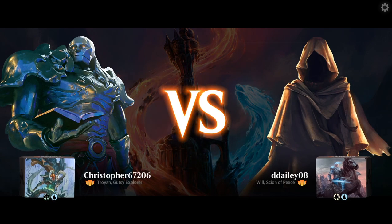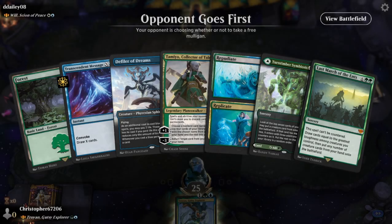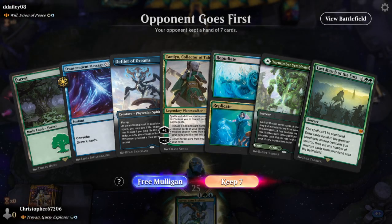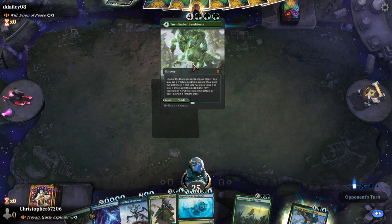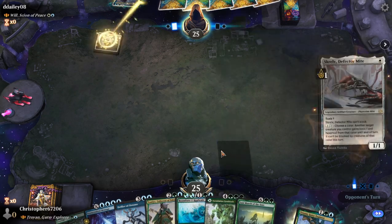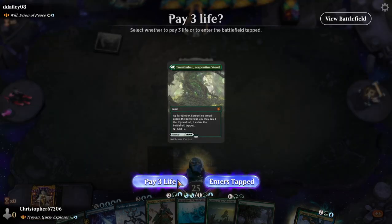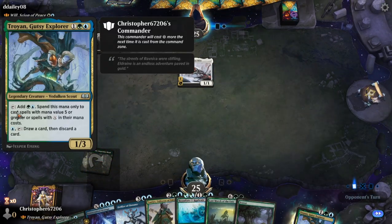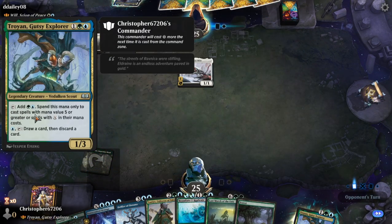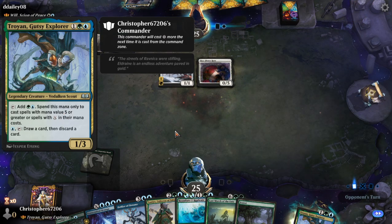How's it going guys, Chris back again with some more in-store brawl. Today we are looking at Torvon Gusty Explorer. You can add two mana, spend it to cast spells of mana value five or greater, or spells with X in their mana cost.